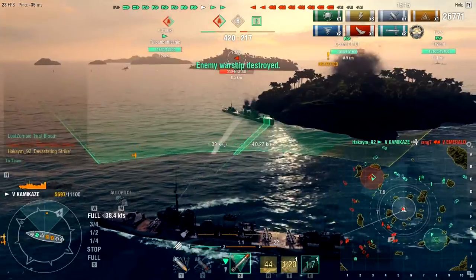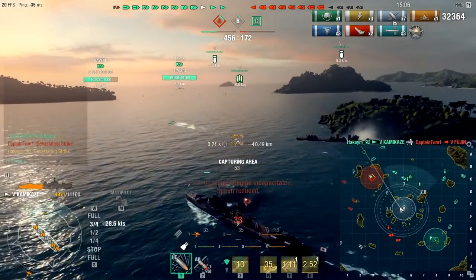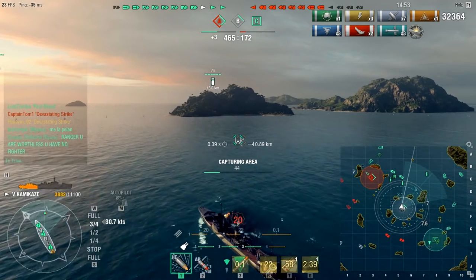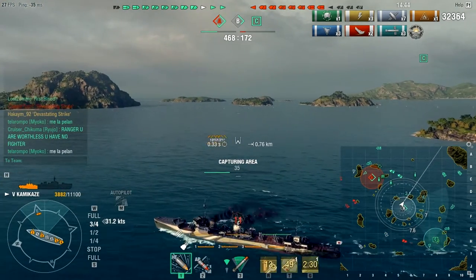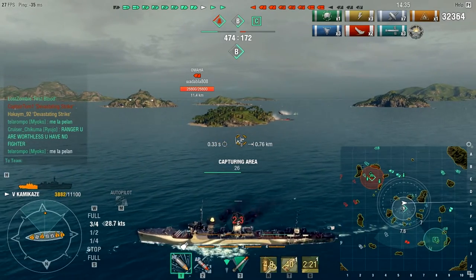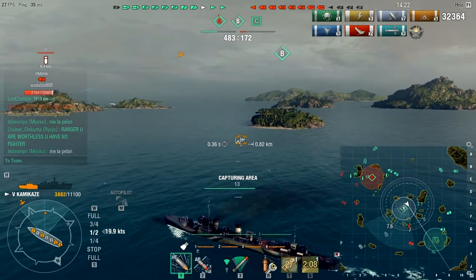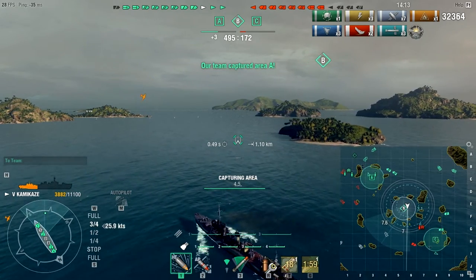The enemy Fujin grounded himself, and I fire one torpedo spread that takes out the enemy Fujin. We're no longer spotted. In that battle we lost our engines, but since I have Last Stand on my captain, my engines will still sort of work — I won't have full speed but at least I'm not standing still. B is all ours for the taking. The CVs just seem to completely ignore the fact that I'm in B by myself — they just don't seem to bother me.